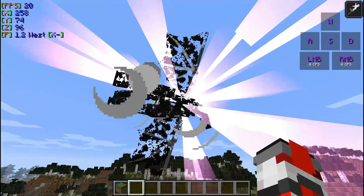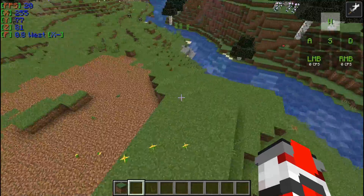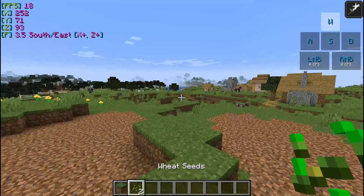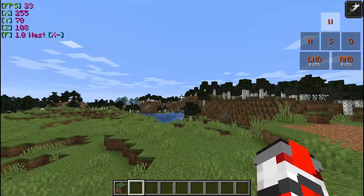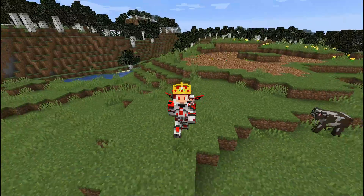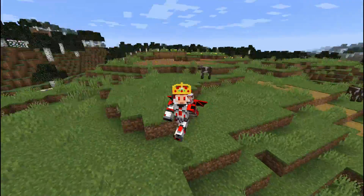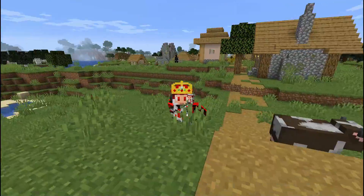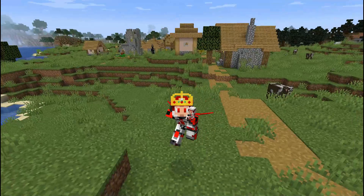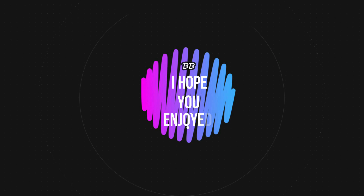And yeah, that's all of this whole 'How to get the Ender Dragon in the overworld' video. That was pretty much all — I hope you enjoyed this nice and legit video. So yeah, this was how to get the Ender Dragon in survival mode into the overworld. Leave a like and subscribe to me. Bibi!